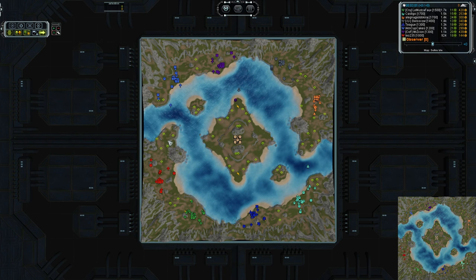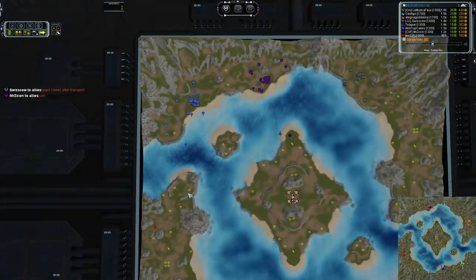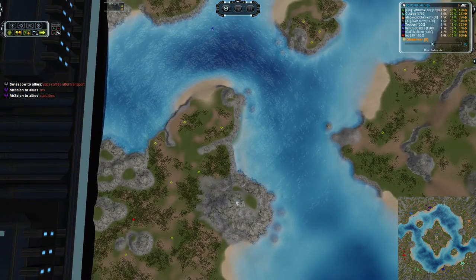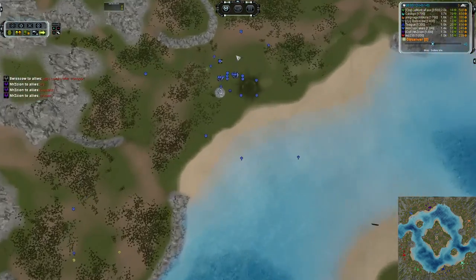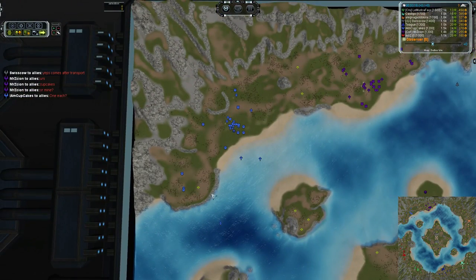This is also a prime location for a drop from this side and then if you have hover units you can pour some units in here for a little bit of land engagement in the early game. As far as mass extractor distribution goes we have 6, 7, 8, 9, 10 and 13...